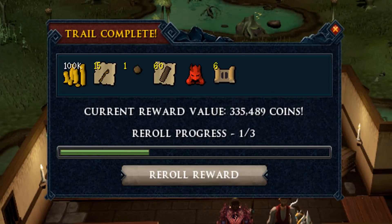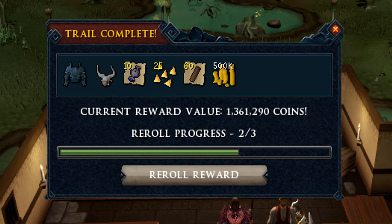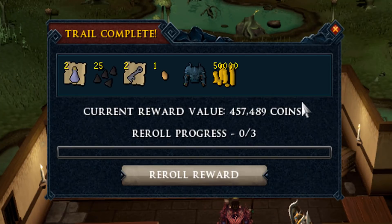335k — two more caskets to go. Can't hope for anything. A pack yak mask — it's a fortunate component I guess, but other than that, 303k. Let's reroll, and that's the final chance of the episode — we get 457k.